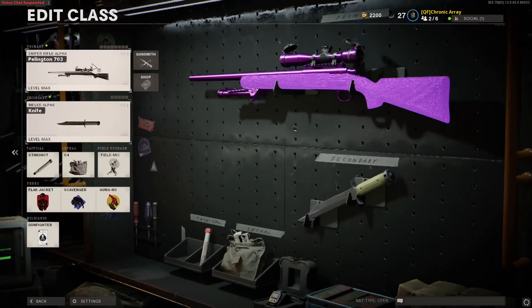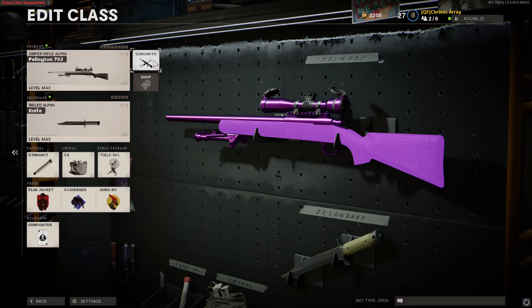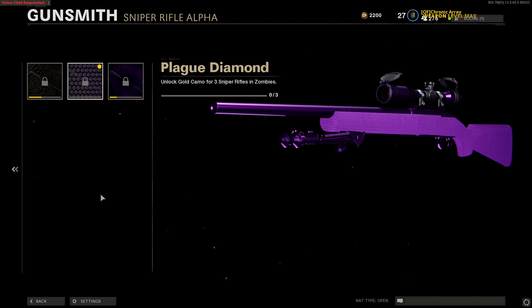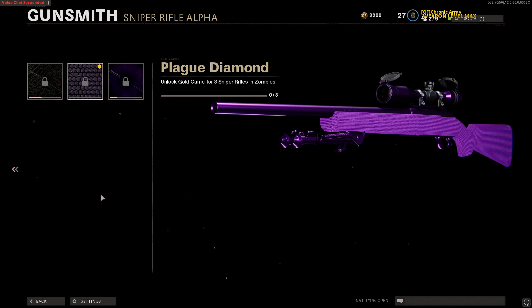It's really glitchy, then you X out, go to Weapons, Custom Five, and there you go — you have Plague Diamond on the Pelington and we don't actually have it unlocked. Thank you guys for watching, hope you enjoyed this glitch video, pretty short and sweet. If you enjoyed it, drop a like, subscribe, and leave a comment below with your opinion of the glitch, and I'll see you guys in the next one. Peace.